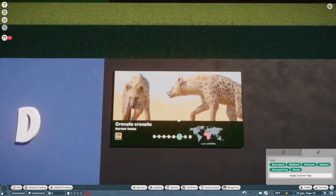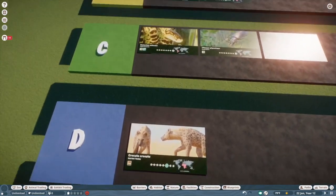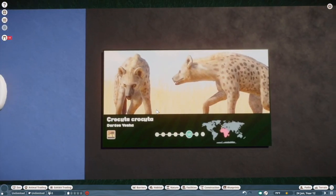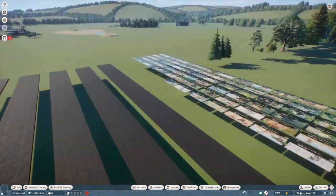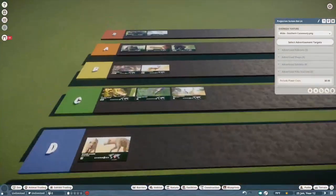So this is our first D tier. I don't hate it by any means, but I would have preferred to see a more fleshed-out, healthy-looking hyena than what we got.